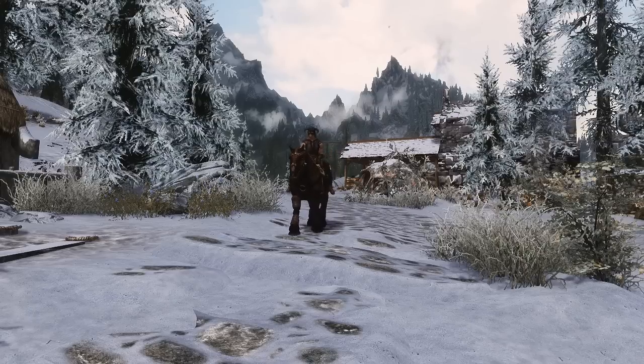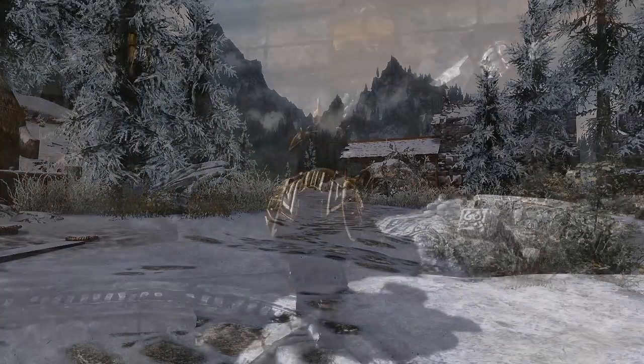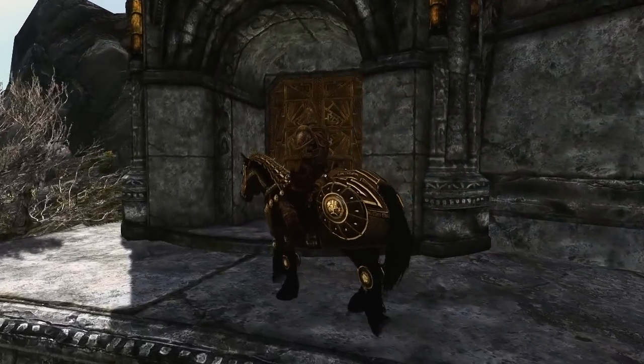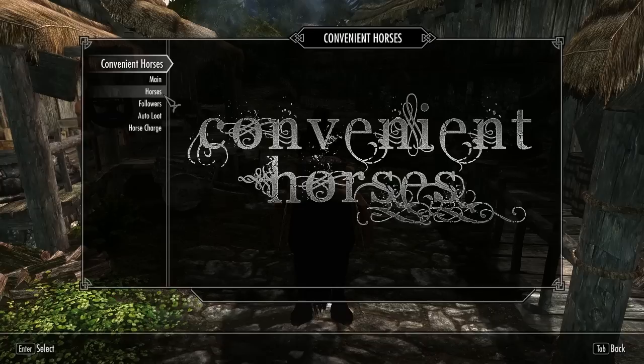In the vanilla game, when you mount a horse it removes your ability to perform various actions like talking to NPCs, looting, and until the 1.6 patch you also couldn't combat your enemies. However, Convenient Horses aims to fix all that with a variety of new controls that not only let you have more control over your horse, but also give you more control over your character while you're mounted.